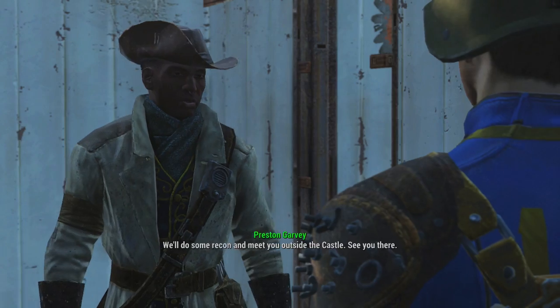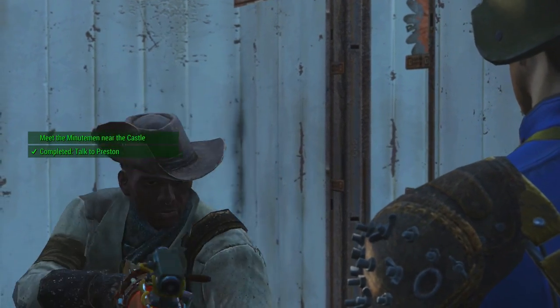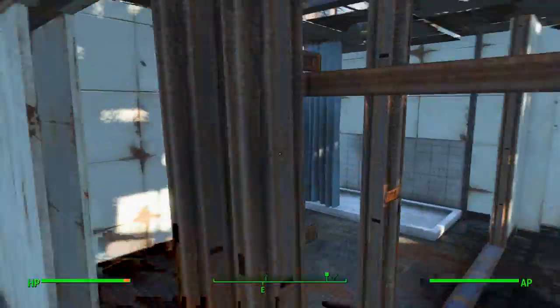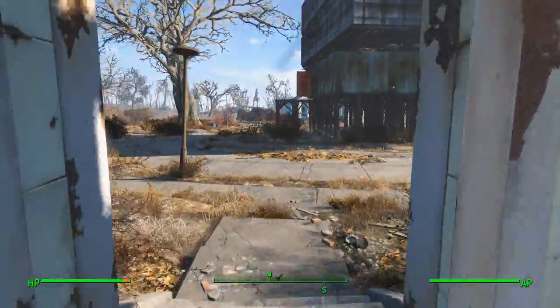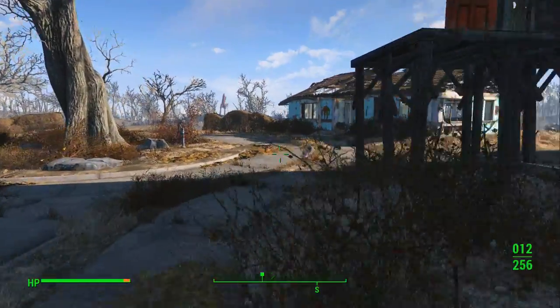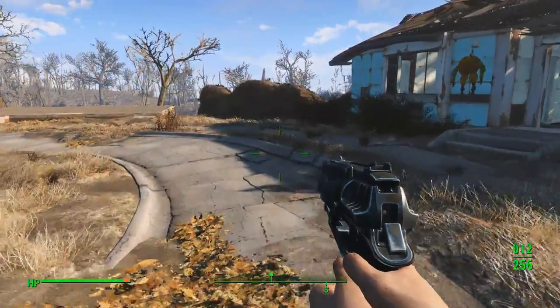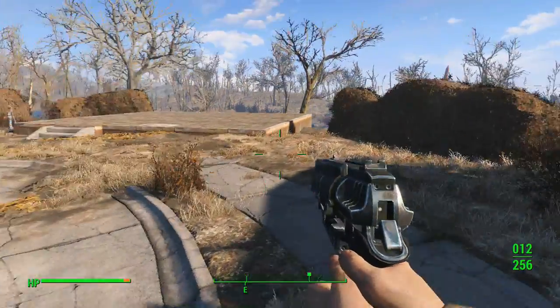Right now I have to go. I've got to talk to Preston here and we're going to go take the fortress. It's a laser musket — interesting. I finally have ammo for this gun again. That's kind of nice.